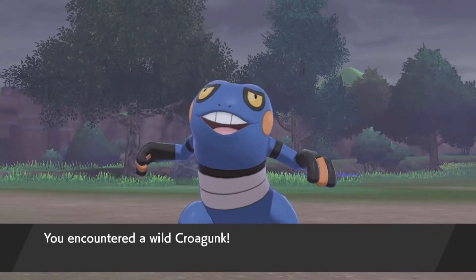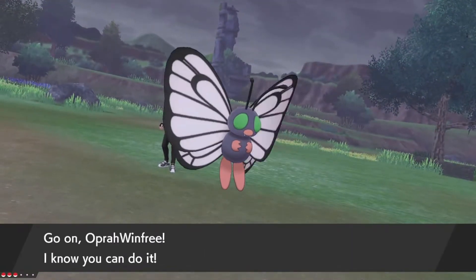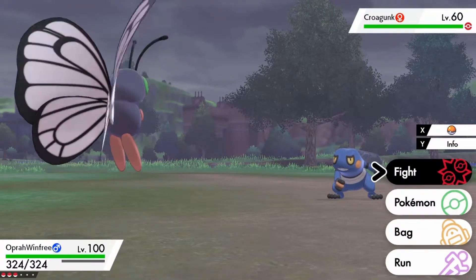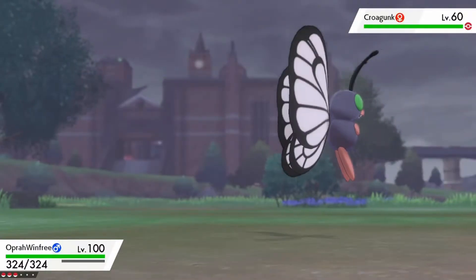The final method is pretty simple — catch the Pokémon in front of you and you're good as gold. Easy as that. To recap: find a Pokémon with an item, use Switcheroo, Thief, or catch it, and you've got the item.